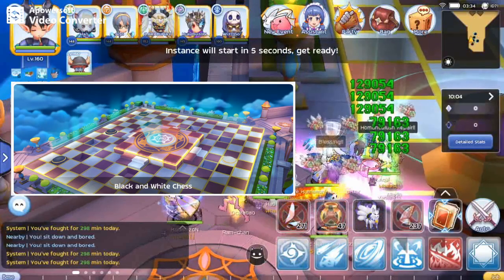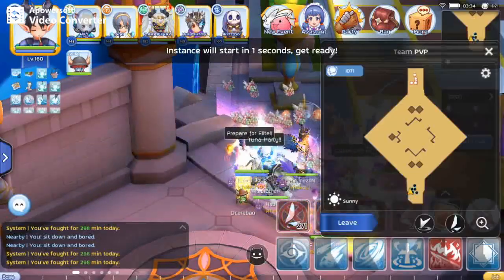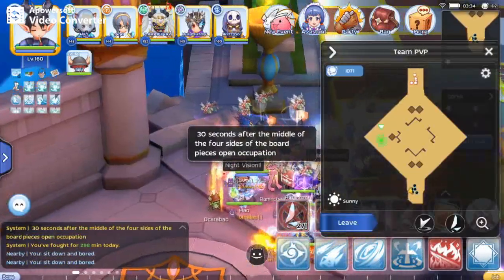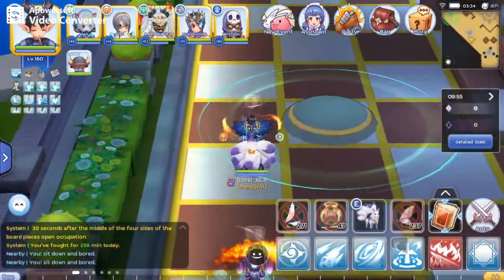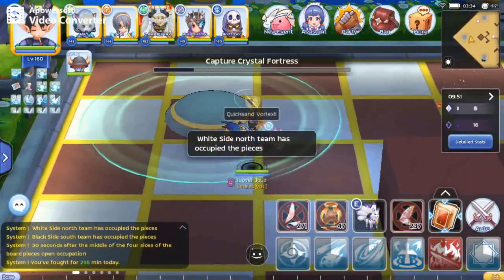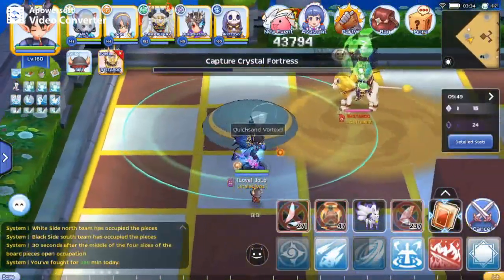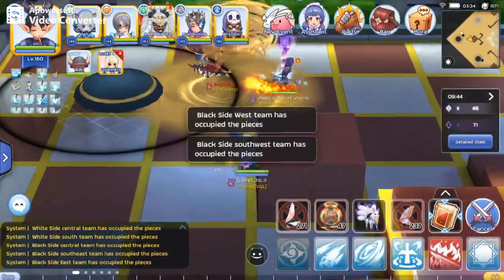This map introduces a different gameplay for team PvP. Instead of the usual blue and red, teams are divided into black and white. There are no orbs to obtain. The goal is to control the map by occupying the crystals, simply by standing inside the circle. Like in the GBG map, War of Crystal, the team with more numbers will control the area.